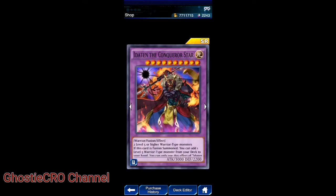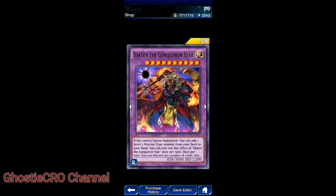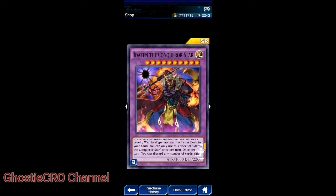Then the Conqueror Star — level 5 or higher warrior type. If this card is fusion summoned, you can add one level 5 warrior type monster from your deck to your hand. Once per turn, you can discard any number of cards; this card gains 200 attack for each card discarded. Once per battle during damage calculation, if this card battles an opponent's monster with an equal or lower level, you can make that opponent's monster attack become 0 during that damage calculation only.